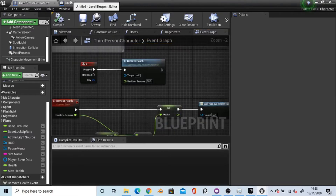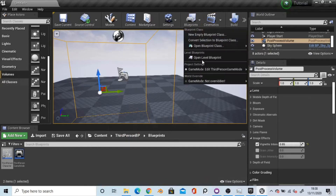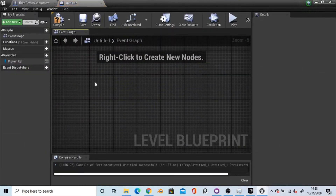So on the 2 key we want to call remove health, and the health to remove I'm just going to put at 10 to keep it nice and even. Compile this and then go to the level blueprint by clicking on the blueprint tab up here, open level blueprint. You should have event begin play and event tick here.